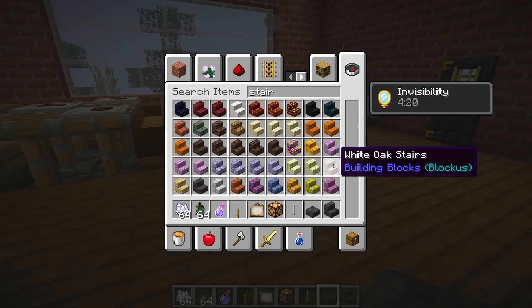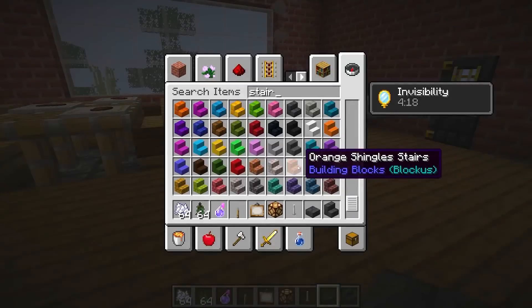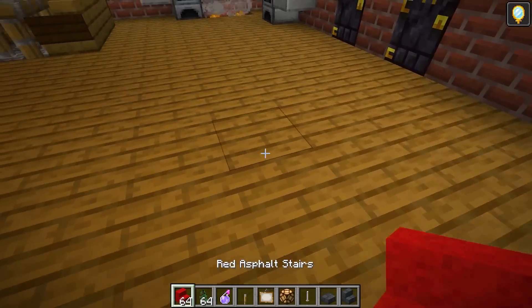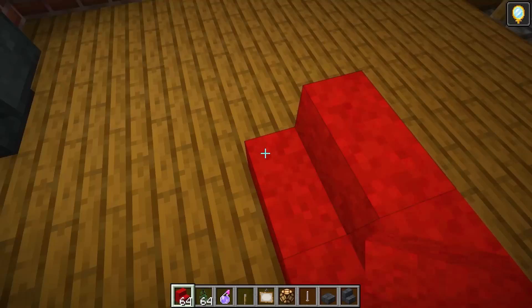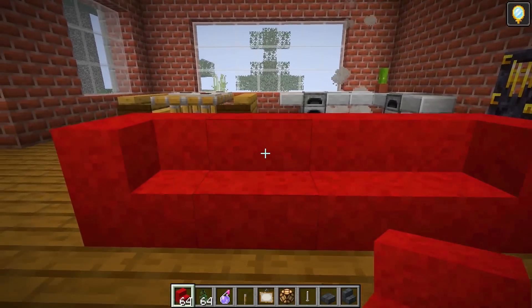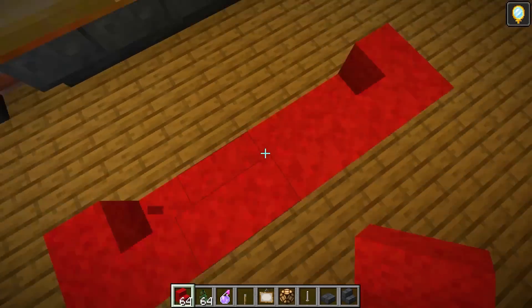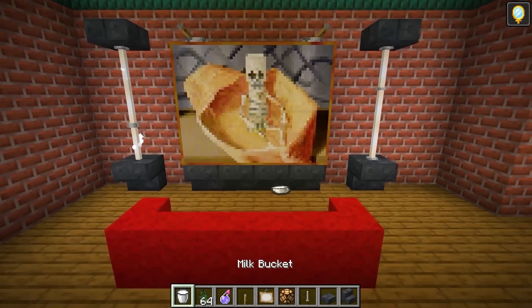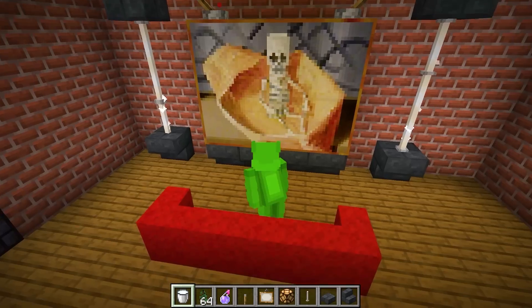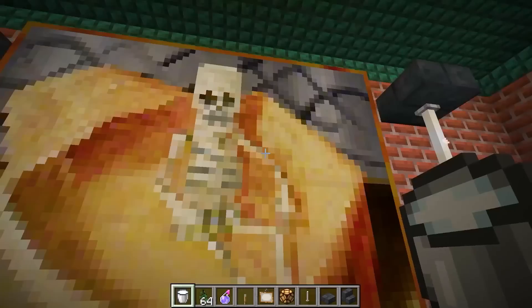Now I want to add a little sofa area. I can do these things called red asphalt stairs, and these look just like wool. So it actually fits perfectly. I can put little armrests on the sofa just like that. And there we go. I like this design a lot. Here we go. You can just sit and watch TV. I'm still invisible. Let me become not invisible by drinking some milk. You can sit back and relax and watch some TV.